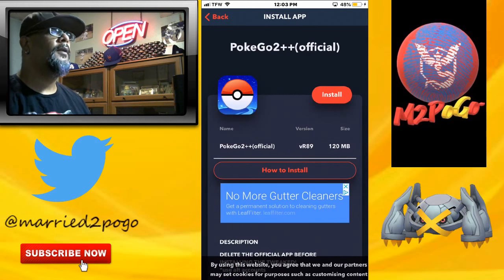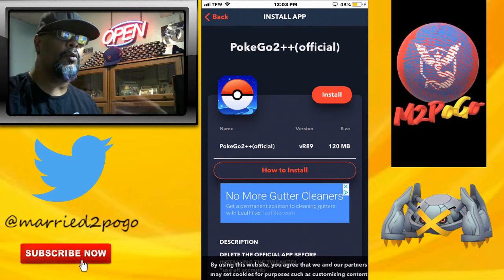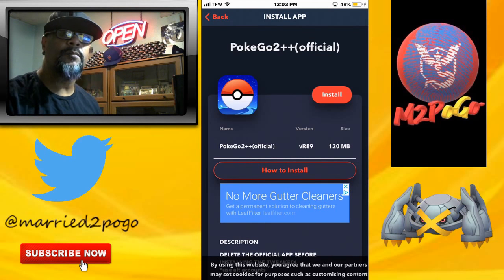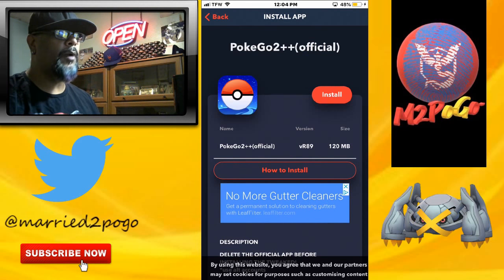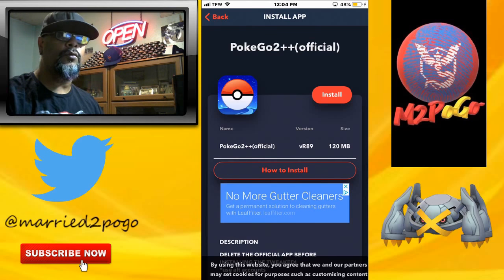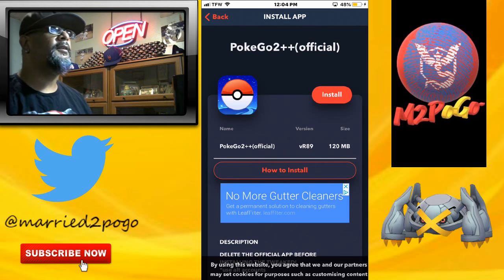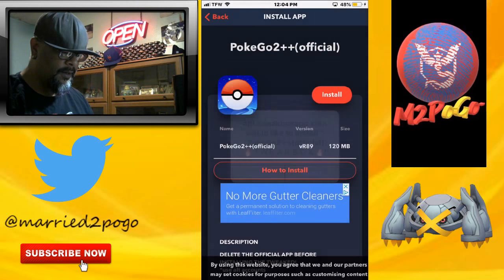I just uninstalled it on my phone because I was having problems seeing the roads and stuff on the maps — it's October 2nd and I was having problems seeing roads, no water, nothing on the map, just Pokéstops and gyms. So I uninstalled and now I'm reinstalling. Hit that install button and this window will come up — hit install.